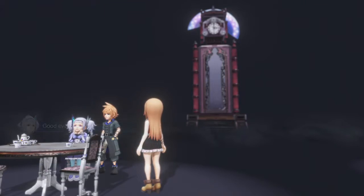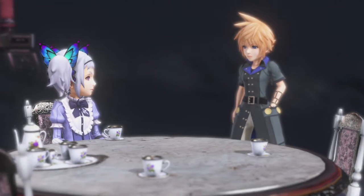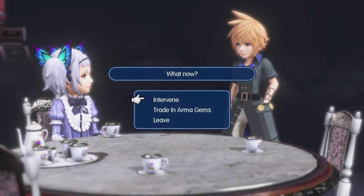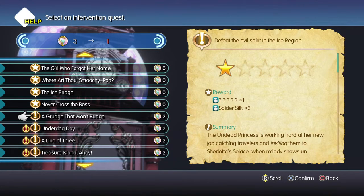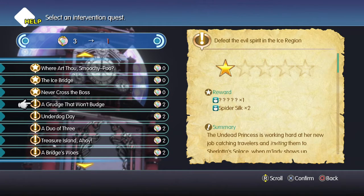Good evening. We're not gonna trade in our mirajewels, are we? We only have three, I think. We're not gonna get Tifa. We want to intervene. We have a bunch of new ones. They all cost two, so we'll just do the undead princess one — we'll continue on with that one.